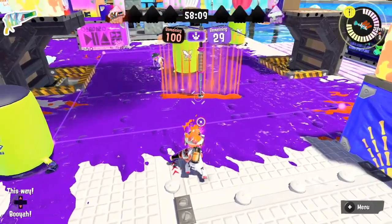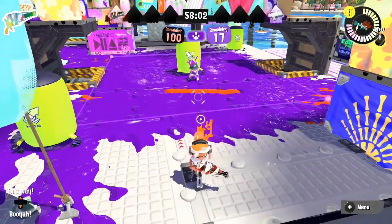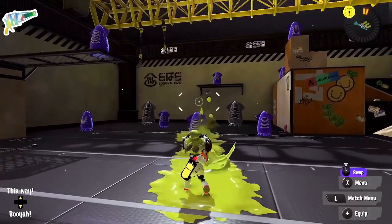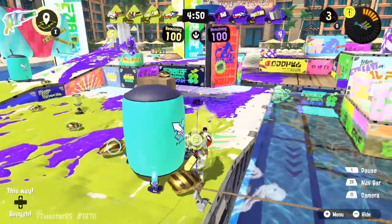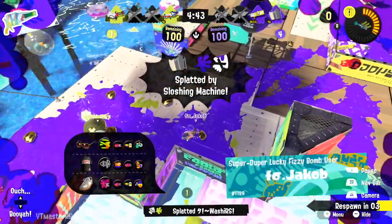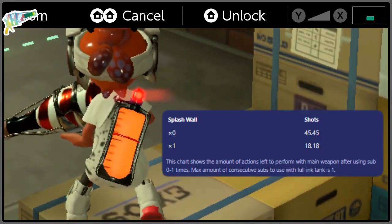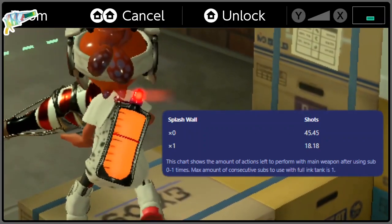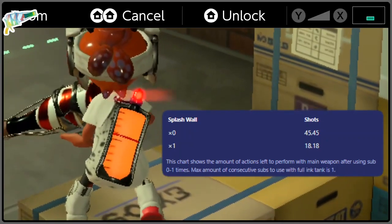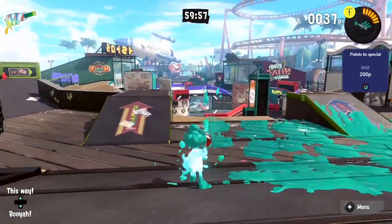In Splatoon 3, this issue gets even worse since we lack a sub-weapon that could help with any kind of turfing. Adding to the disadvantages of the auto-fire mode, it has heavy bullet spread and only does 30 damage, which brings risk to close combat fights — you are forced to either rely on some luck or hit all tap shots while in the center of action. Some minor aspects include ink management, with Splash Wall costing 60% of your ink tank, leaving you with only 18 tap shots after, and the Trizooka taking 200 points to charge on top of the already minimal paint output.